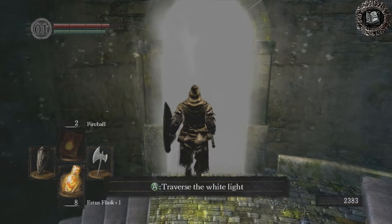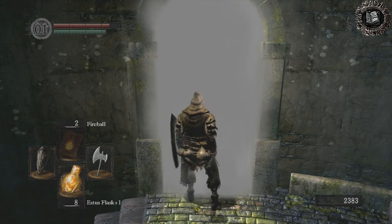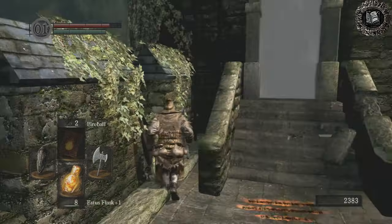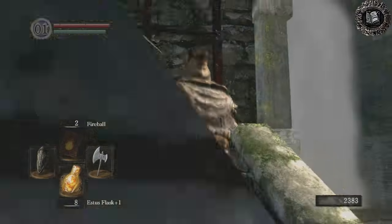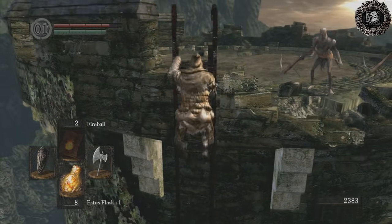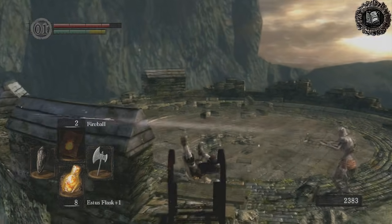To actually initiate the boss you're going to have to walk about halfway up this bridge after the fog gate. But before you do that, you want to go up this ladder right by the entrance. There are two archers up here that will give you trouble if you don't kill them, so you definitely have to kill them before you start the boss.